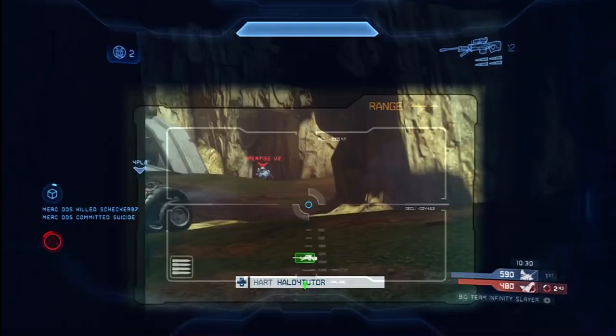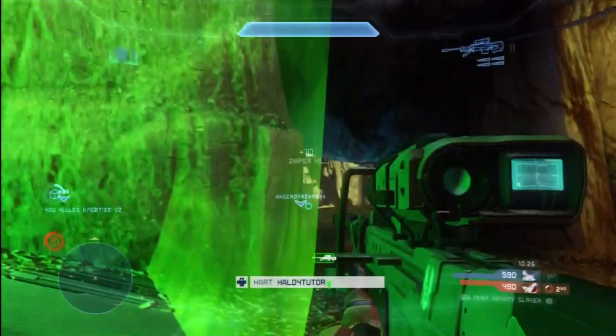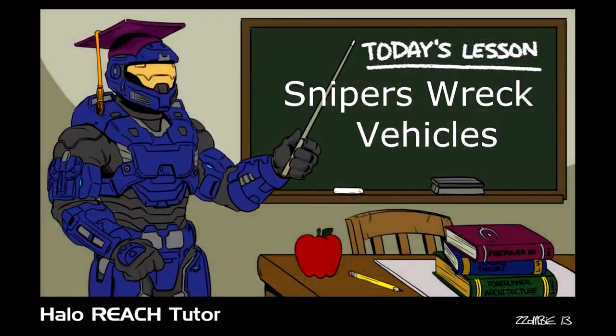Here I'm going to use the peek method, where I line up the shot, come out from cover, and then take the shot. You can slide back and forth between cover. This is a very effective method when you're playing team snipers. You don't want to get sniped by your opponents, so you can slide back and forth between cover, line up the shot behind cover, come out, and take the shot.